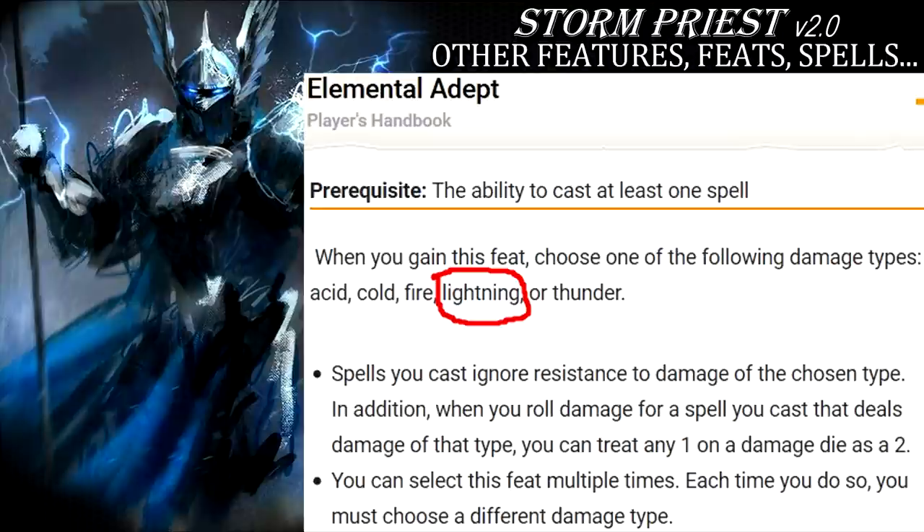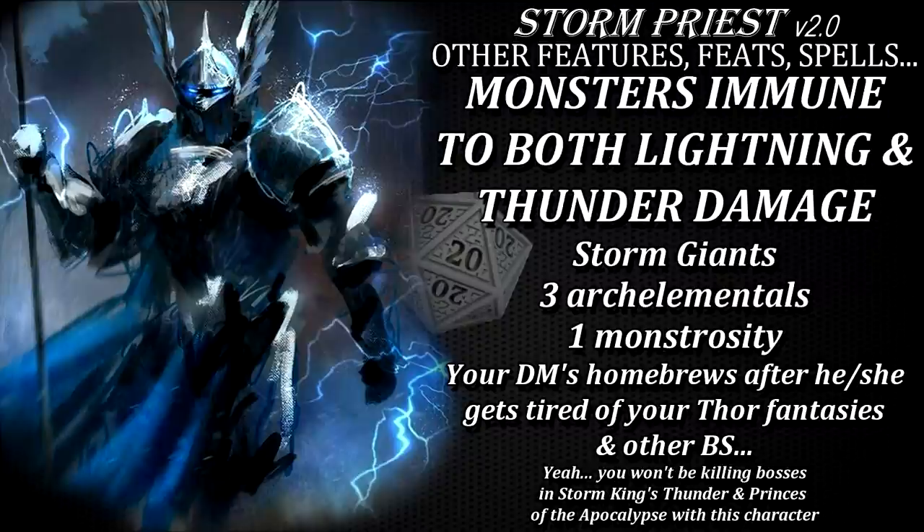I wouldn't really recommend taking Elemental Adept more than once though. Your best spells are all dealing lightning damage. Thunder damage is only reliable when you're dealing with monsters completely immune to lightning damage. To my knowledge only storm giants, three elementals and one monstrosity are completely immune to both lightning and thunder damage at the same time. Obviously your DM can make some homebrew monster that's immune to those damage types but that's neither here or there. This character might not be the best choice in Storm King's Thunder campaign. In every other case you will be competently frying everyone and everything unless you decide to resist your murder-hobo urges for whatever reason.